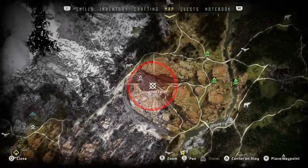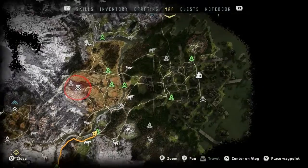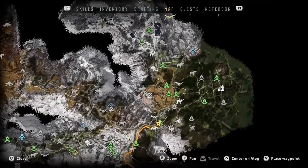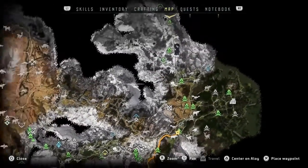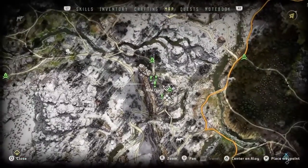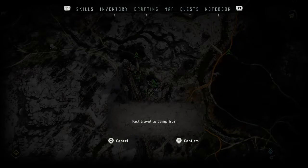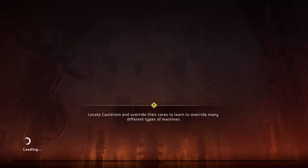If you're wondering how to reset this when you haven't gotten the event the first time, what you want to do is teleport far away. This is why you need a fast travel pass or just a lot of fast travels. What I usually do is fast travel to Mother's Crown — teleport there, go over here, and if you did not get the attackers or the event, go over here.